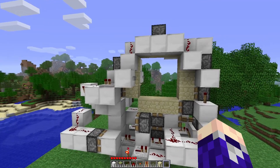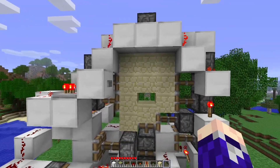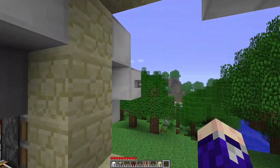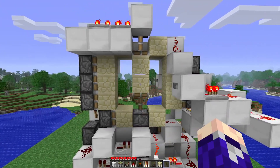Now test out your door by pressing one of the buttons. And there you go — as you can see, it is working perfectly. And if we fly through, it works perfectly on this side as well.